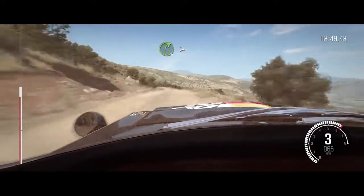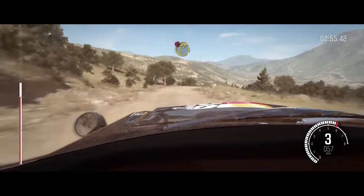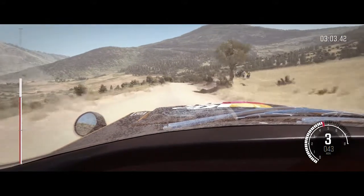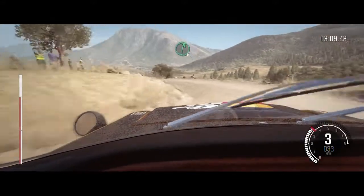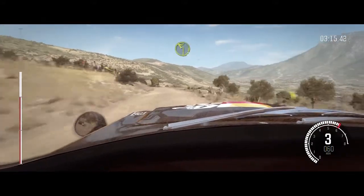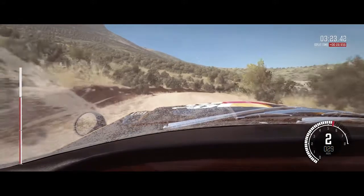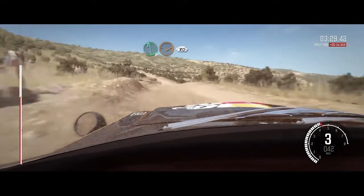Right four over small crest, tightens into caution right one down, into right four sixty, caution keep right over crest. Having the brake bar set to the back definitely does help — into right six — it helps swing the back end around quite nicely when you get on the brakes. Into left two, into right one over crest. With the brakes set to the rear a little bit, it actually acts like a handbrake.